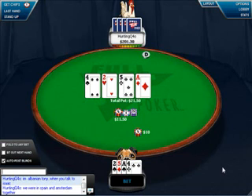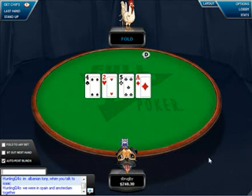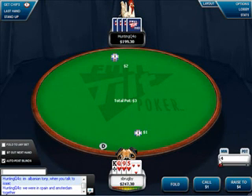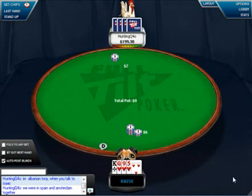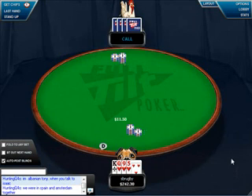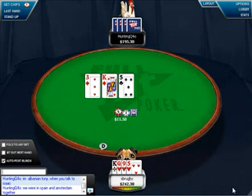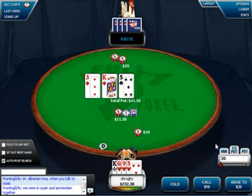Calling there is pretty marginal with a hand like that. It just doesn't play all that well. You're out of position. It's really hard to flop a big hand that you want to go with, and that's kind of what you're looking to do. Again, I'm flopping top two — it makes it easy to bet.